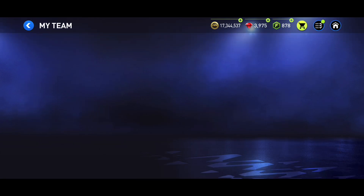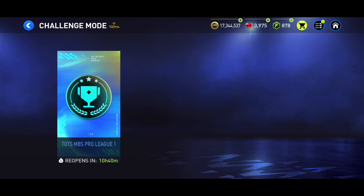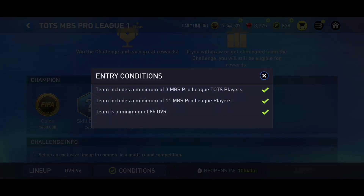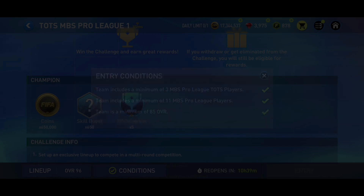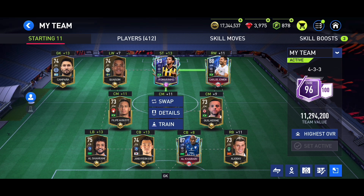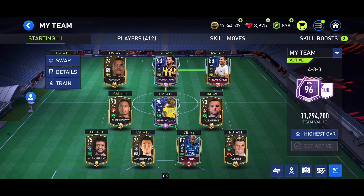Also, if you didn't know, MBS Pro League challenge mode is coming to FIFA Mobile — it was released a bit late but it's here now. For the Team of the Season MBS Pro League exchange, you need a full 11 MBS Pro League players, three of them being Team of the Season players, with a team overall of 85. My team has Romarinho, Al Hacaro Junior, Anderson, Taliska, and Al Kairia — I only needed three Team of the Season players but I had four, so I put them all in, with the rest being full MBS Pro League.